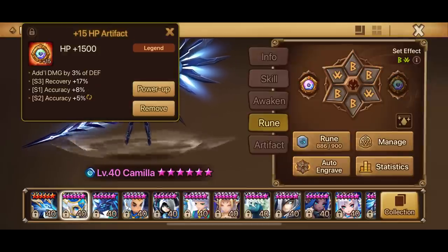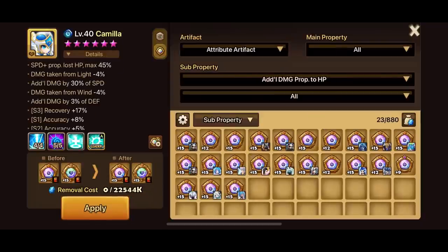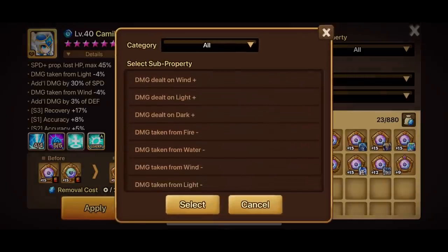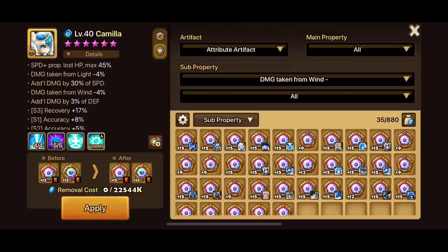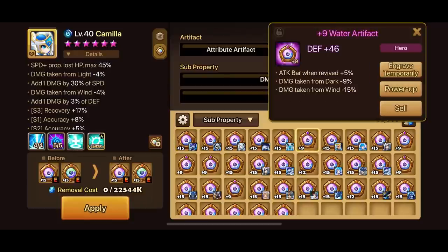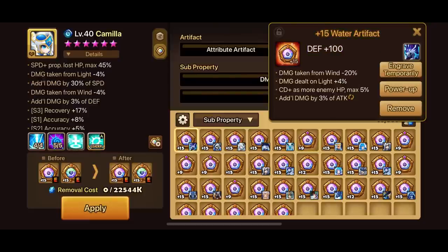This artifact — preferably you should put a minus Wind HP artifact. But right now we're kind of using some of our Wind — most of our Water minus Wind damage artifacts. At the end of the day, I kind of put more speed because mainly she heals every turn. But with that new buff on her passive First Aid skill, it should be better because she receives less damage from non-crit attacks.